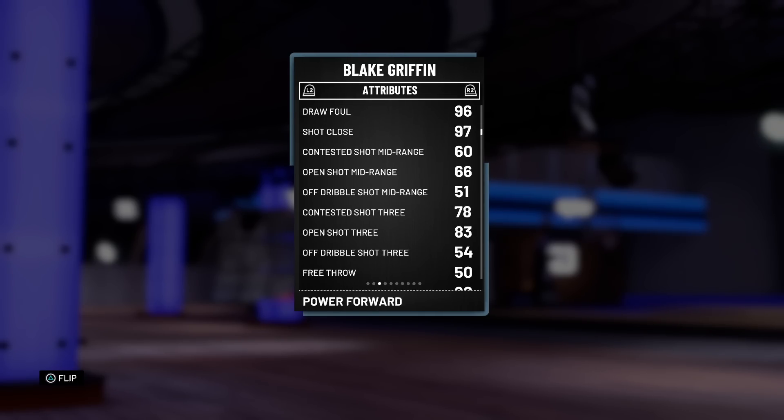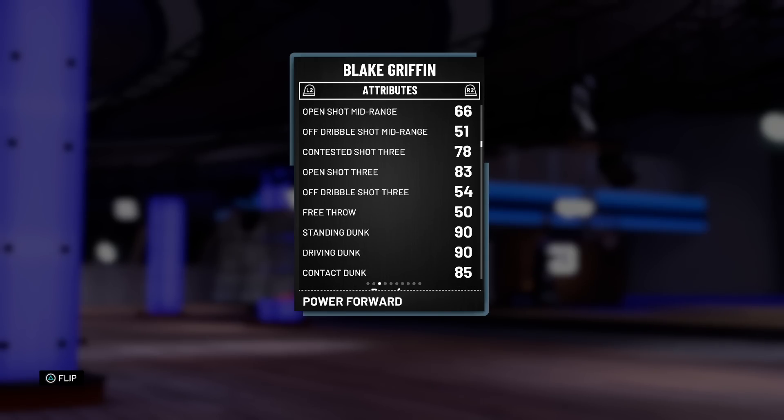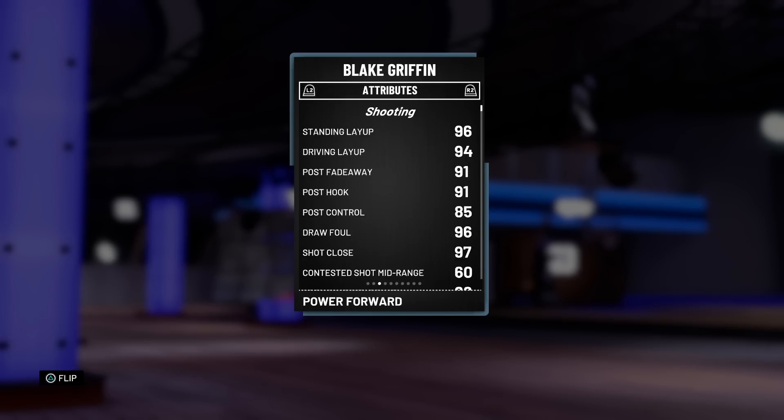His three-ball doesn't lack — 83 three-ball with coaching is really an 87, so that's going to be really nice. One thing that slacks is his free throw: a 50, and that's because he missed six free throws in a row — that's what 2K does to you. The dunking, without a doubt, is phenomenal. We don't even have to look at the tendencies because it's 100 driving, 99 flashy, 99 alley-oop tendencies — we're going to be throwing those in the air.